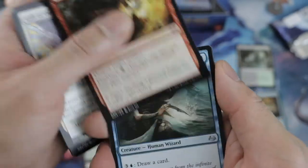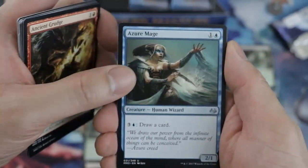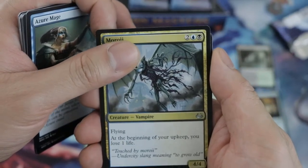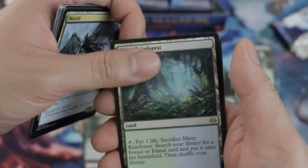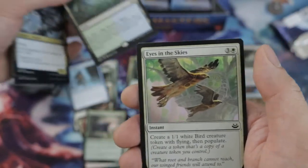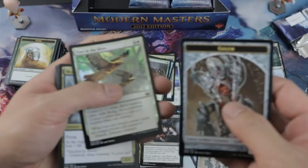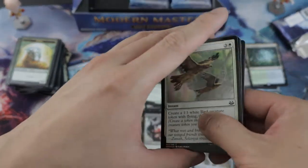Ancient Grudge — if you have spare mana, go ahead and draw a card with this. Misty Rainforest — our second fetch land! And we got a foil.